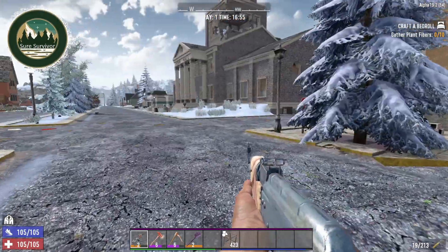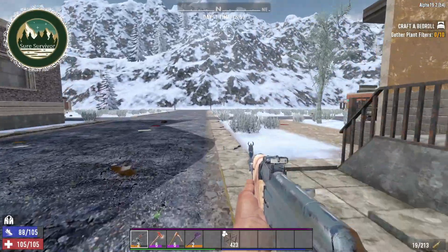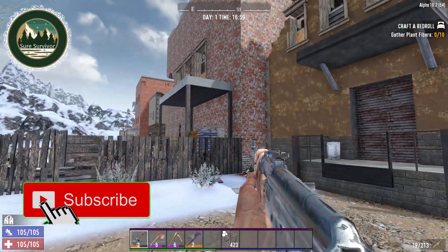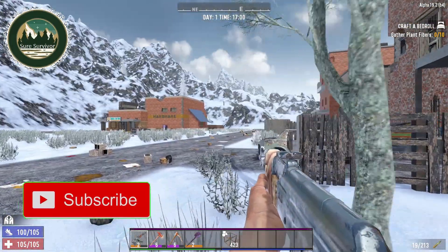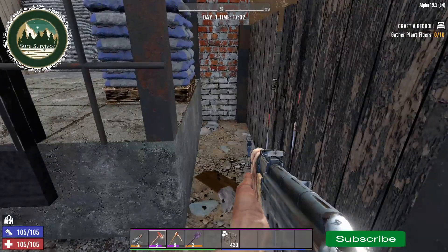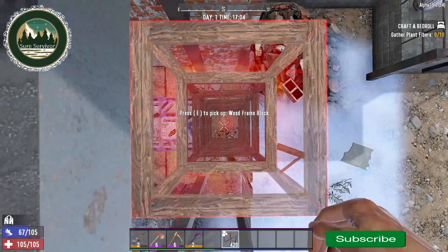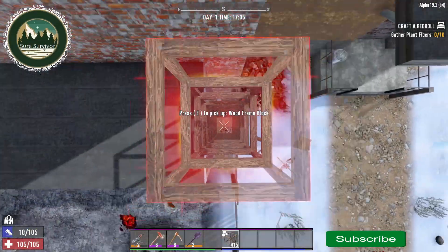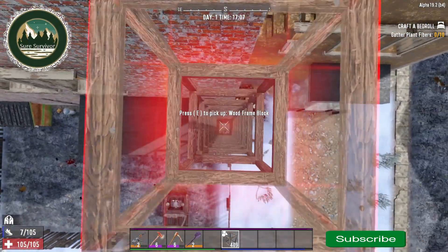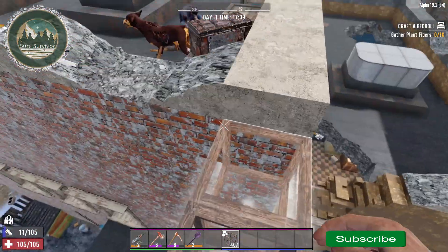What we're going to do in this one is go round the rear of the building. You want to find this little gap here and place your frame one away from the wall, then nerd pull your way up. Just to let you know, I'm still playing in Alpha 19.2 for this last episode, then I'm going to switch to Alpha 19.3.